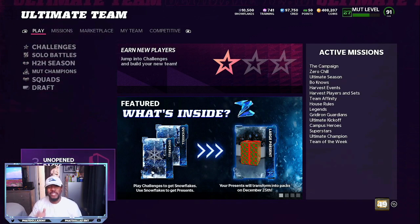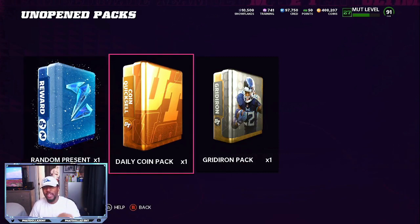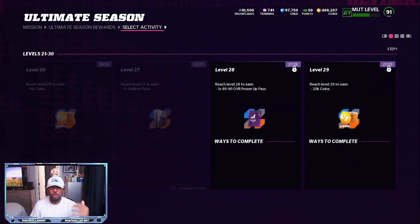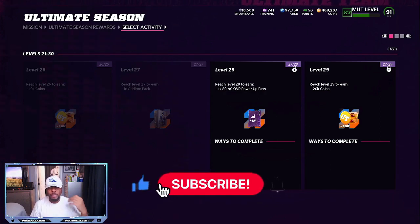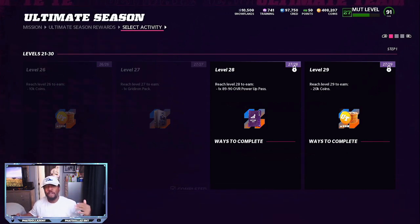You want to take advantage of all solo missions — you'll get free presents, your daily coin pack. Play your solos, get two or three wins, open a 500-coin player pack, and the Gridiron pack from certain levels. Check your Ultimate Season objectives — right now I'm two or three solos away from an 89 to 90 overall power-up pass. That's a free card you can sell, since 89 to 90 overalls go for 35k up to about 65k.